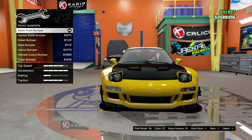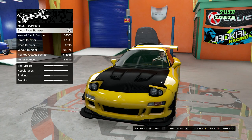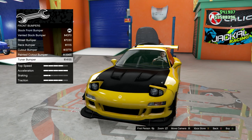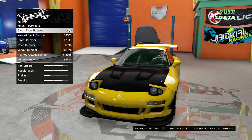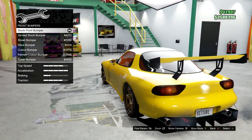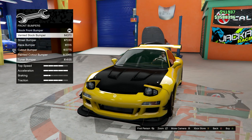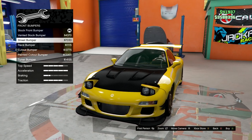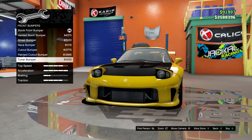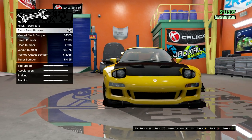For the front bumpers — the thing about this stage 5 version is that it doesn't have the pop-up headlights. The Banshee is like the only other thing that can represent close to this car, however it doesn't really have the same customizations as the Mazda would. So for the bumpers it's kind of tricky to try to replicate it, and with the whole ventilation in the front I just decided to keep it stock.